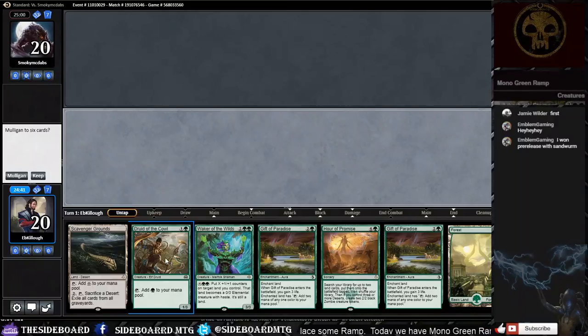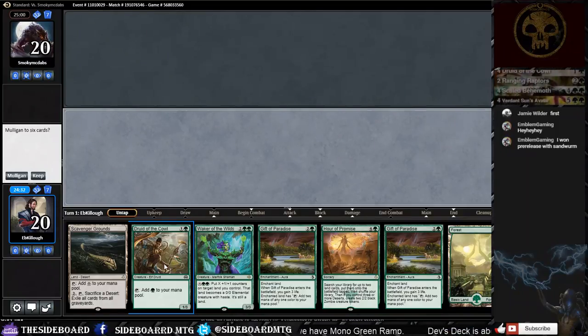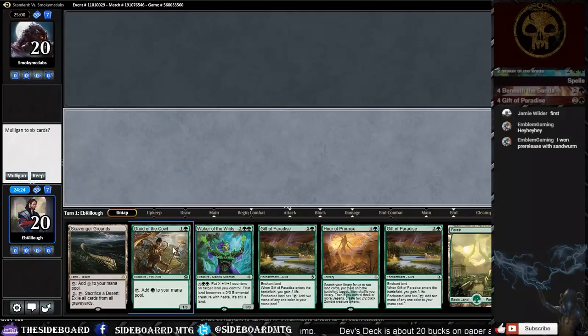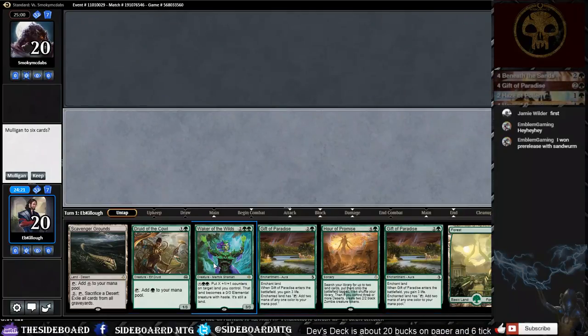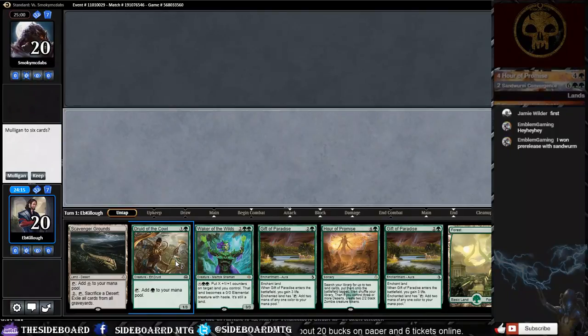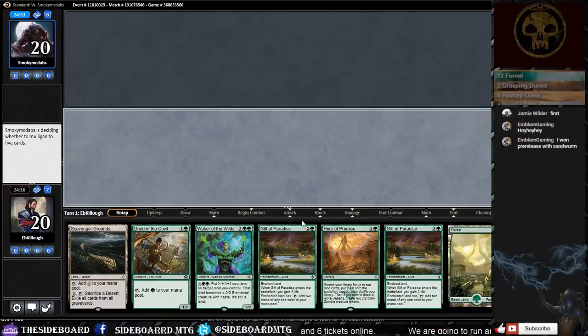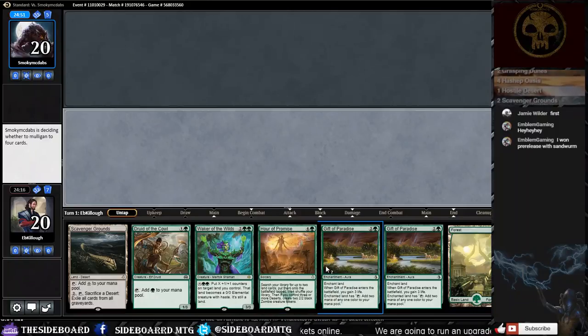At the pre-release I actually got an Overwhelming Splendor and built my deck around it — won all my matches. We want to keep this hand because we have all our ramp spells; we just need one more land and we're on fire. Opponent mulligans down to five. We have two Gift of Paradise so if we hit a land we'll be in good shape.